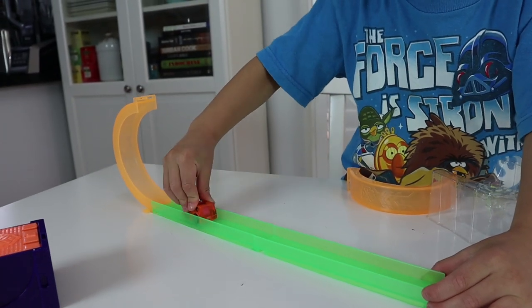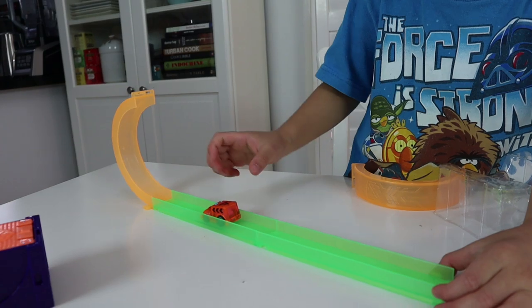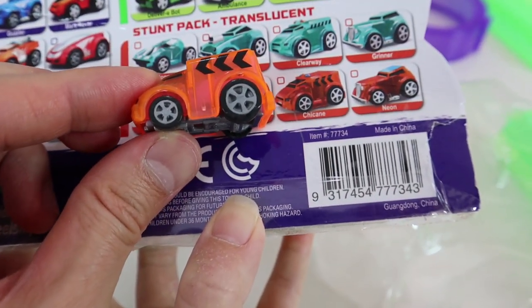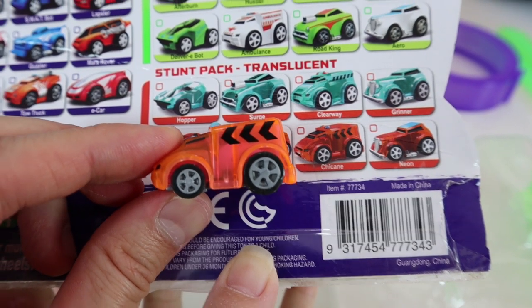This is the half loop of death — let's do it! Whoa, that was cool. Which one is this one? That one looks like the chicane. I think it's called a chicane — a chicane is like a little S-bend in the racetrack.